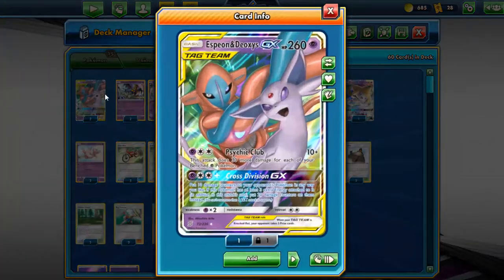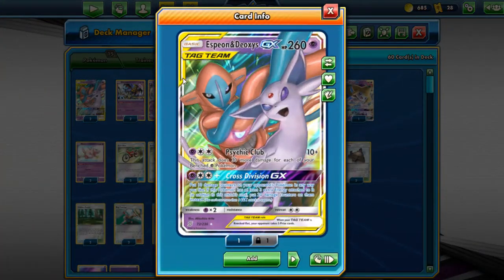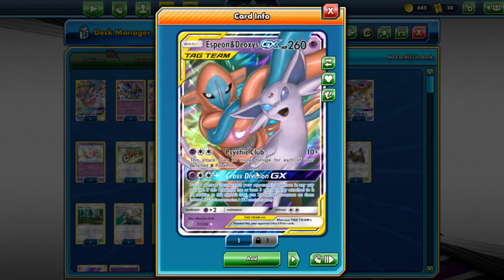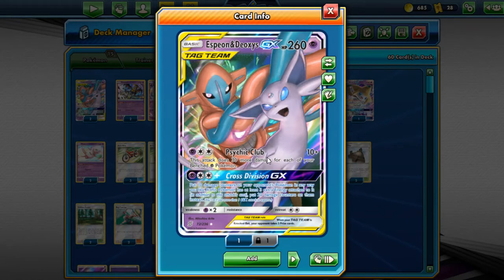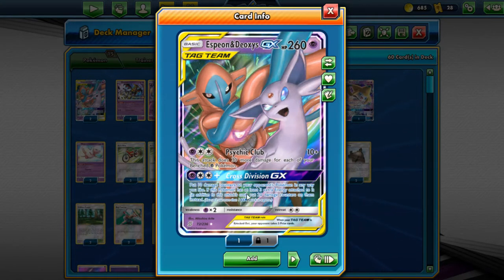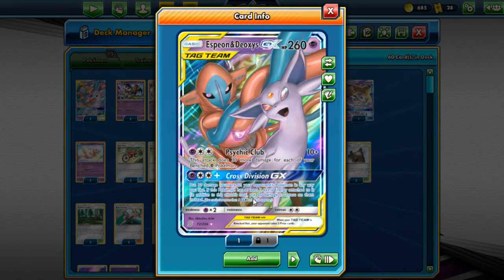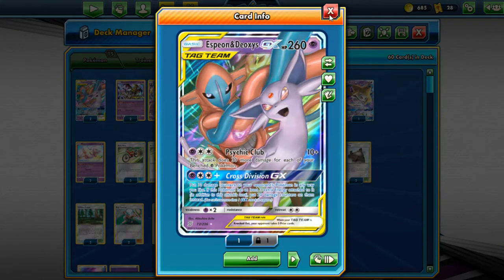The main part is trying to get Espeon and Deoxys out. It does 30 more damage for each of your benched Psychic Pokemon, so that could build up. Cross Division puts 10 damage counters on your opponent's Pokemon any way you want. If you have at least 3 extra energies — so 6 energies on it — you can do 20 damage counters.